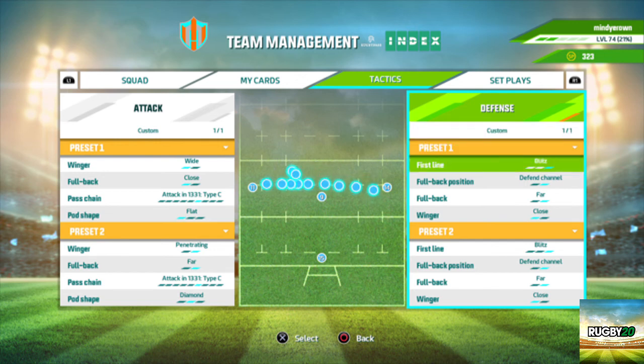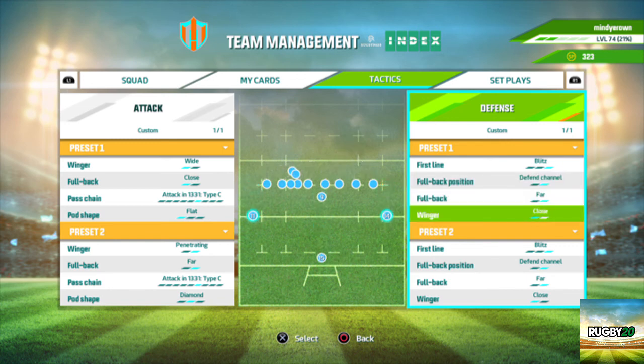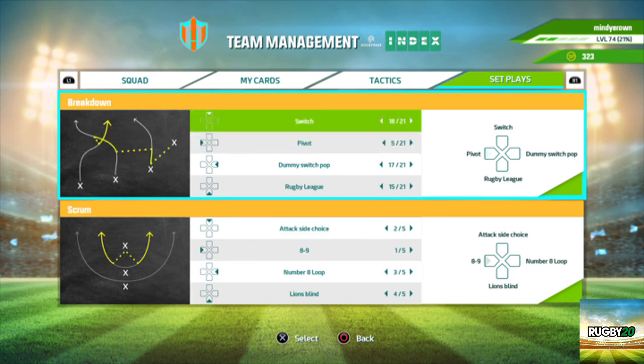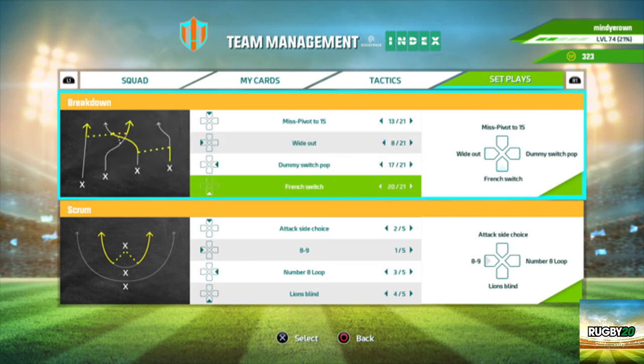First line. Defend — defend channel, fullback for wingers close. Now set plays: I never really do set plays from the scrum. That one looks good. Wide out, tummy switch pop. And then this one can be the springbok loop.